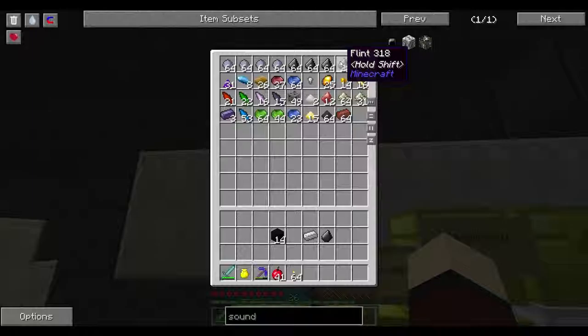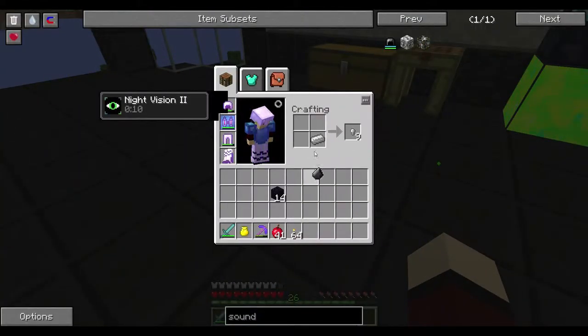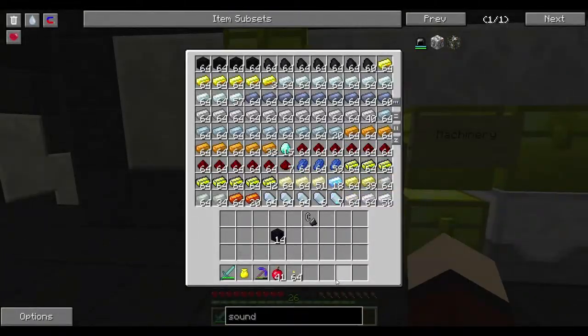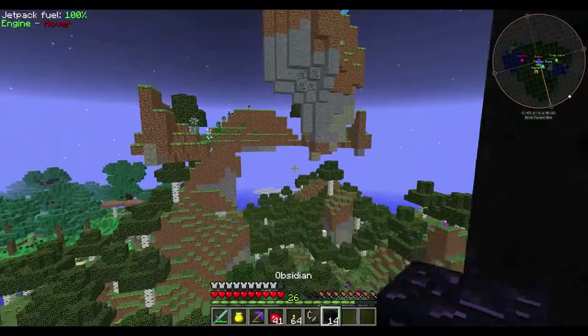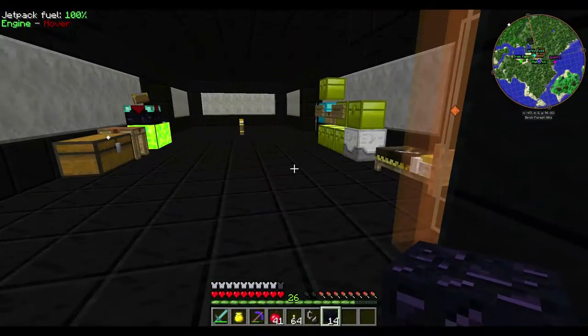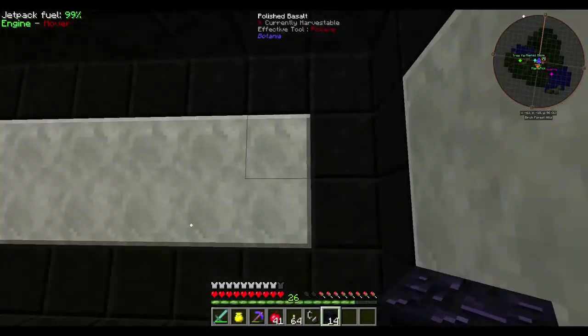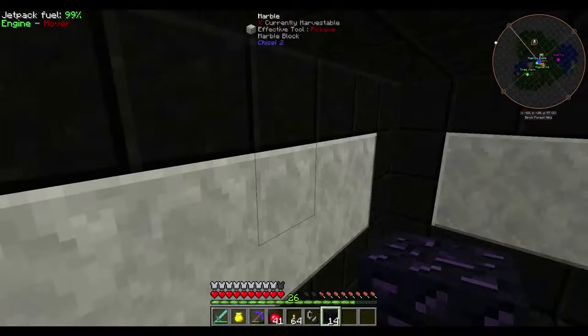I still have to build stuff. I need Electrum! I have that. Oh, I need to build a pulverizer first, I guess. Pulverizer first. Where do you want the portal? Build it in your house. Why? Because.